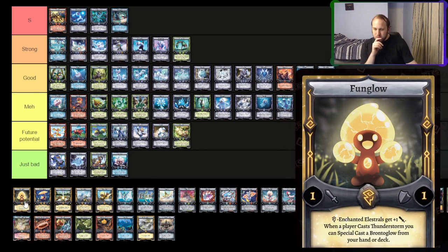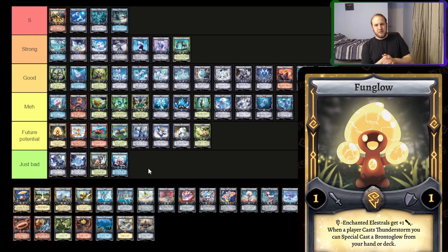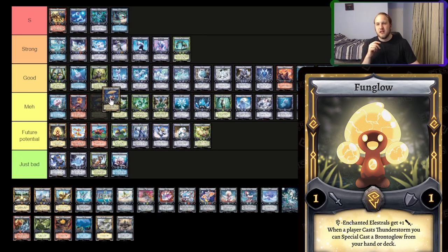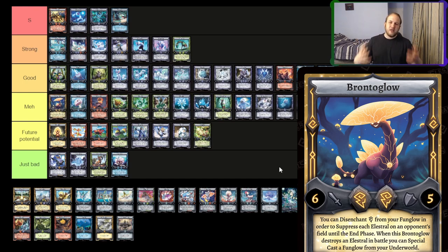Fun Glow — I don't think Fun Glow is that great. I'm going to put it under future potential. If we get more Thunderstorm support — either more Thunderstorm Elestrals or more Elestrals to do things with Thunderstorm — I could see an argument for playing Fun Glow. But right now, one attack boost is not that great. It's super tiny, it's really just there to use Brontoglow. I think it's got future potential. Brontoglow I think is probably in the good category — it needs more Thunderstorm support. Once you have reason to run Thunderstorm and Fun Glow and Brontoglow, it's going to be really good. It's kind of a suppression finisher special caster thing that's unique and interesting, but it needs a little bit more work.